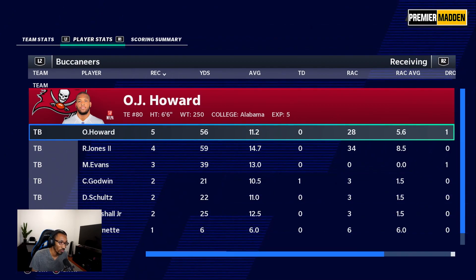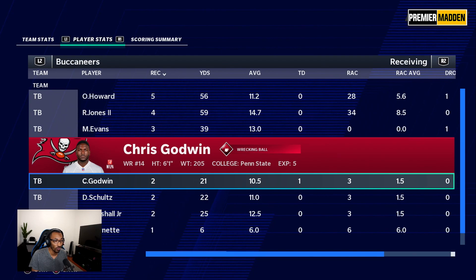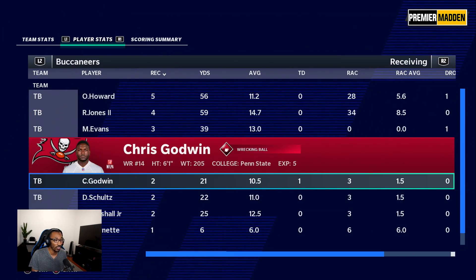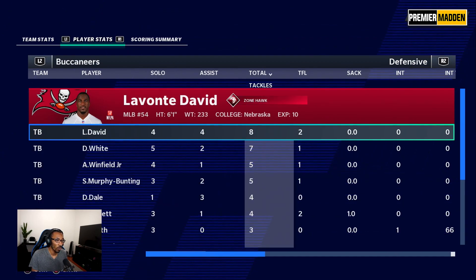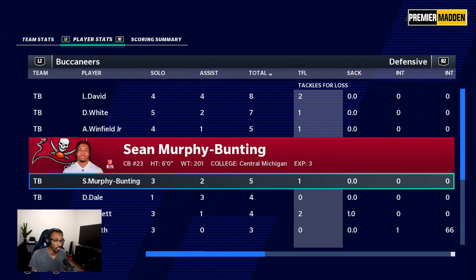Our leading receiver was OJ Howard — five catches, 56 yards. Ronald Jones had four for 59. Mike Evans three for 39. Chris Godwin two catches, 21 yards but one was a touchdown. Schultz had two for 22, Terrence Marshall two for 25. We literally spread the ball evenly. Lavonte Davis led the team with eight tackles — people thought he was getting old but he proved them wrong. Devin White had seven tackles, Antoine Winfield five from the free safety position.